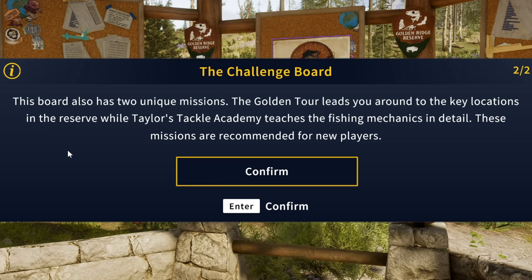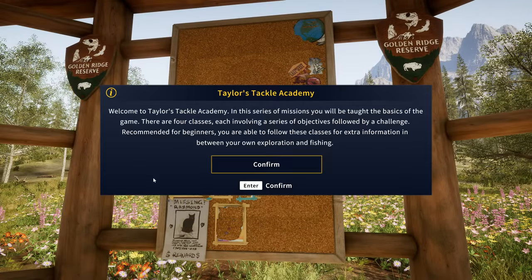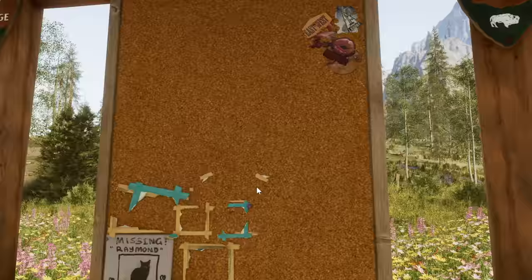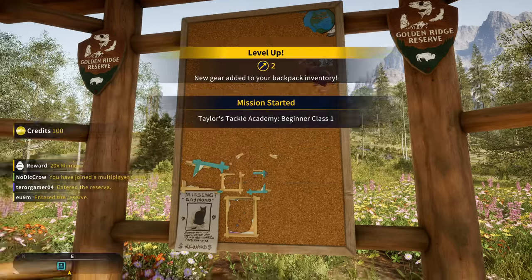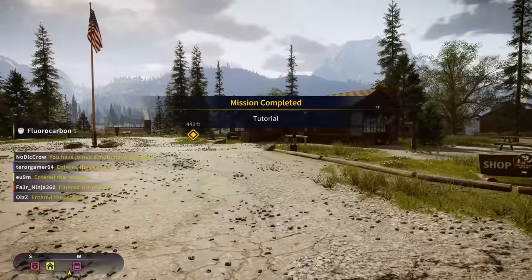These missions are recommended for new players, and we'll be doing the Taylor's Tackle Academy in a separate video. Taylor's Tackle Academy is a series of four mission classes covering the basics of the game, each with objectives followed by a challenge. This class will cover float fishing, baits, and hook depth. After completing the tutorial, we earned 100 credits, 20 minnows, and 10 reputation.